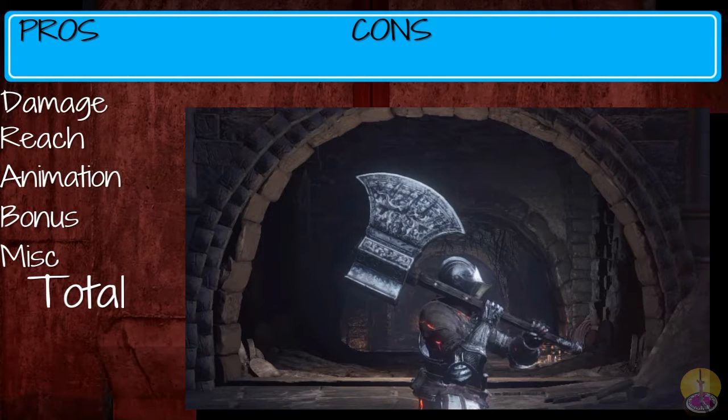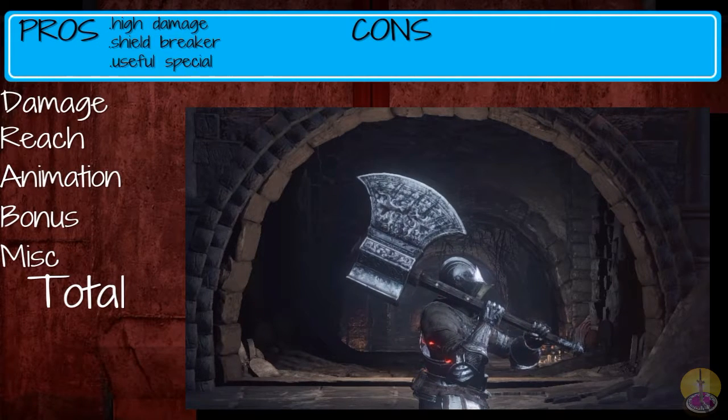Moving on to the pros and cons of the Great Axe. On the pro side: you get a lot of damage output, it gets through a shield pretty easily, and the special does add a lot more damage to your attack. On the con side: the weapon is incredibly heavy, it's very slow, and it has very short range. And that's probably it for pros and cons.